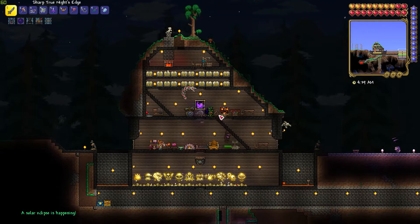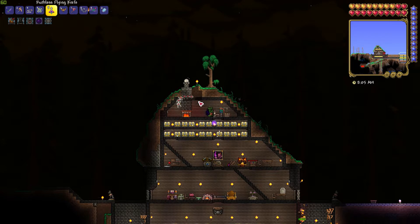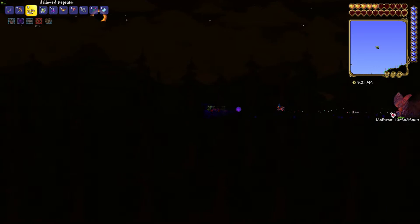When the solar eclipse starts, the lava trap will take out most of the enemies for you. You may have to watch out for reapers though, but you can trap reapers at the bottom of your base if the ceilings are high enough. The only thing you need to do now is to wait until Mothron spawns, and when it does, you immediately leave your base and start flying with the black spot. Mothron will follow you, so start shooting at it with your ranged weapon of choice.